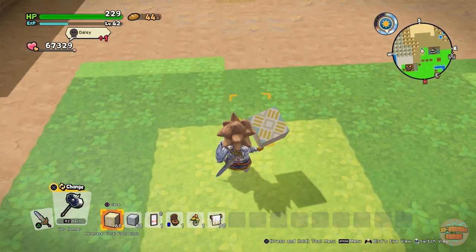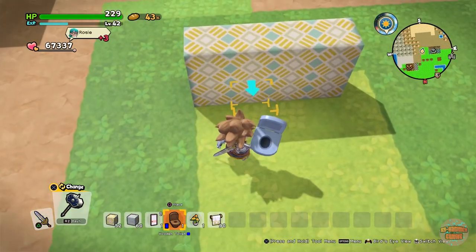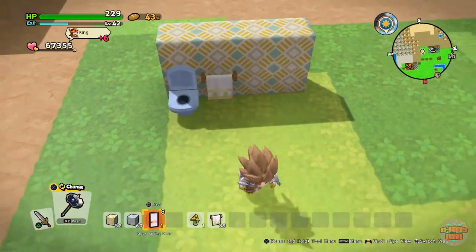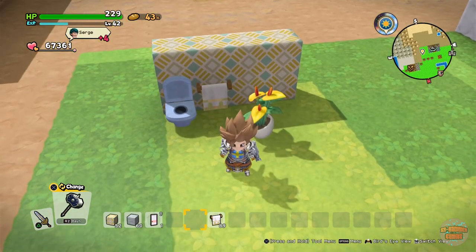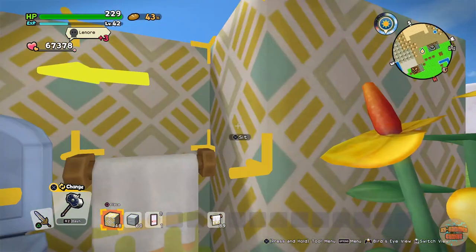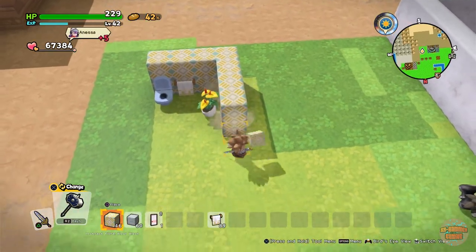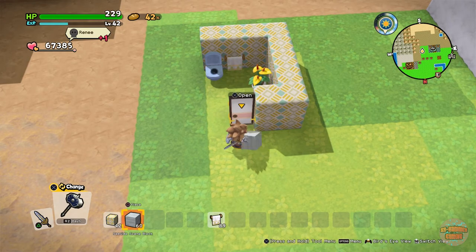I'm going to build this by hand because it's too small to warrant doing it with the big tool. I'm going to throw that there, and then carry it — this game really doesn't like me sometimes — and then I'm going to throw this lovely door on there somewhere like that.